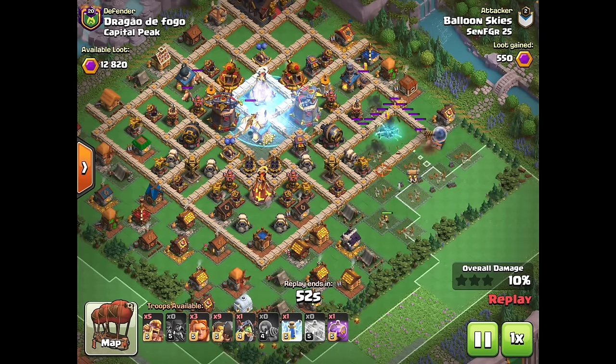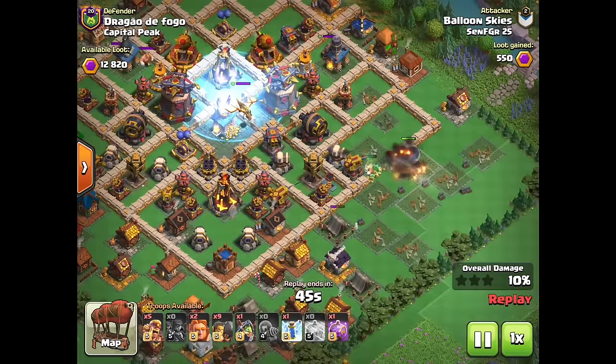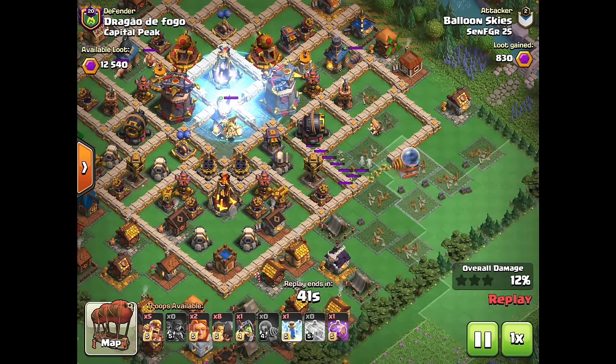We're going to come in from the right-hand side instead, start the sparky atop the spear thrower and work her way down. We'll break her in further into the wall and just use those giants to slowly tank for her. I want to use my rage deeper, so I'm holding onto it for now.